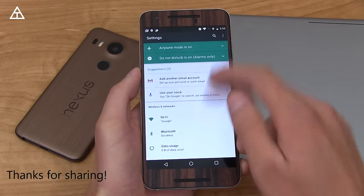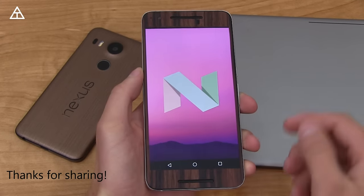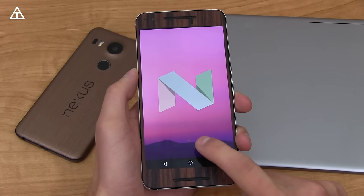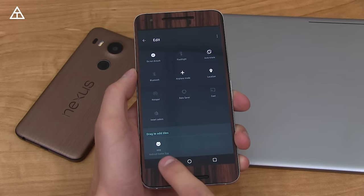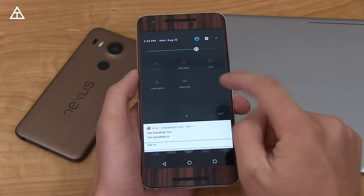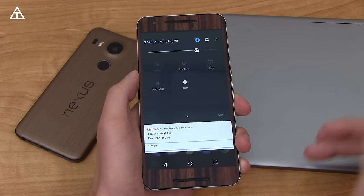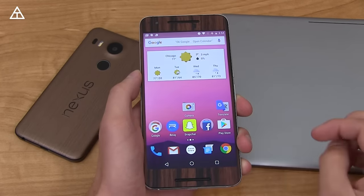First, jump into Settings, scroll down to About Phone, and you'll see Android version 7.0 — this is the official build, not a developer preview. Quickly tap on that to get to the Easter egg. This time it's a bit different — it's not a Flappy Android game. You press and hold on the N and a little cat will appear, and then you can customize your toggles to find all the different cats.